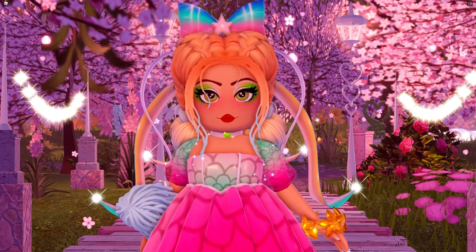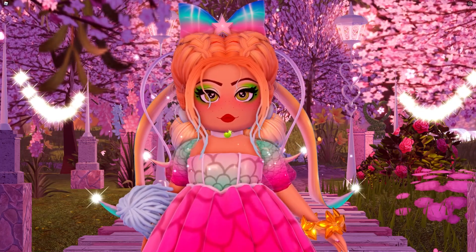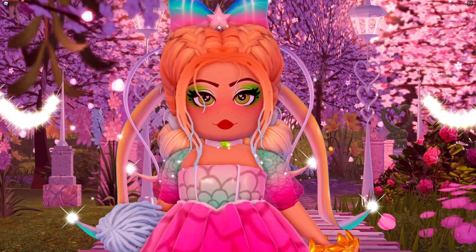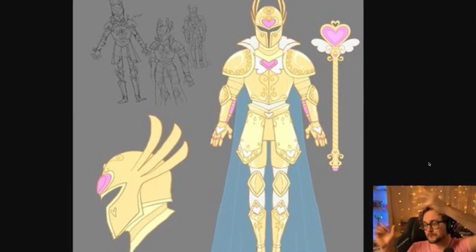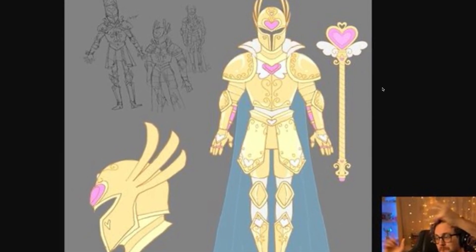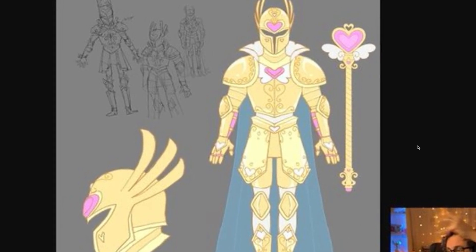By the looks of things, some of the concept art that we've been shared is actually art that is going to be used for new sets, and people perhaps just haven't realized how exciting this really is. One of the main pictures that people got excited about, released last night by Lance, was this picture here of what appears to be a knight in armor.